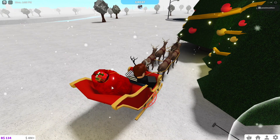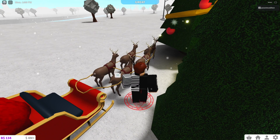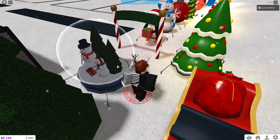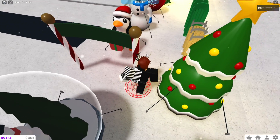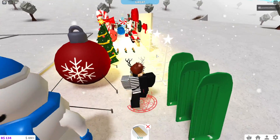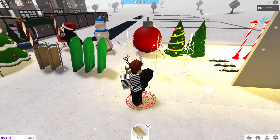Santa's sleigh - I love it, it's super nice. Looks like you can sit on it and everything. We have a gigantic snow globe, a little entrance, a blow-up Christmas tree, and some sleds. Let's try this sled out.